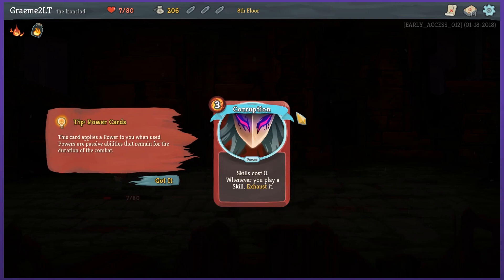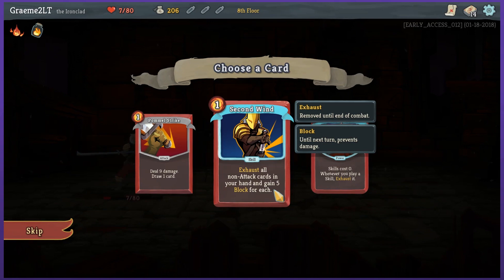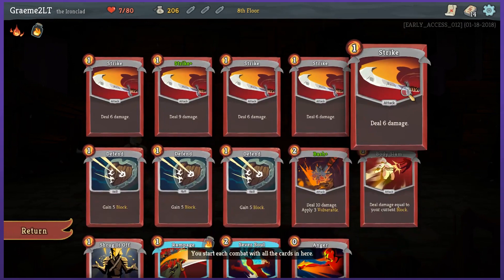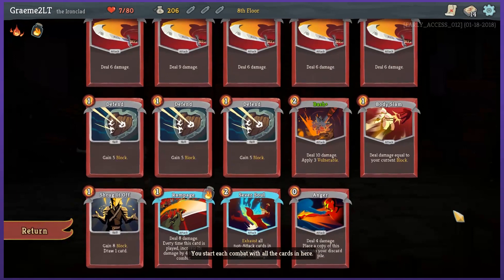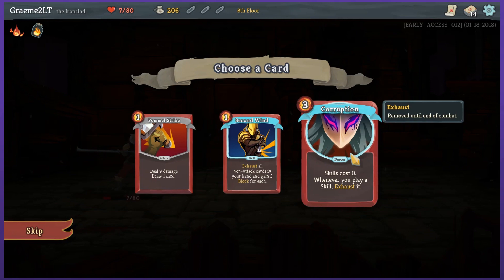Power cards — this card applies a power to you when used. Powers are passive abilities that remain for the duration of combat. It costs 3 energy though. Skills cost 0 when you play a skill exhausted. I do have other options: Pommel Strike or Second Wind — exhaust all non-attack cards in your hand and gain 5 block for each. That is pretty good. All my defends are considered skills and Shrug It Off is considered a skill. It would be cool to pay 0 to defend but never getting it back — I don't think that's good right now.